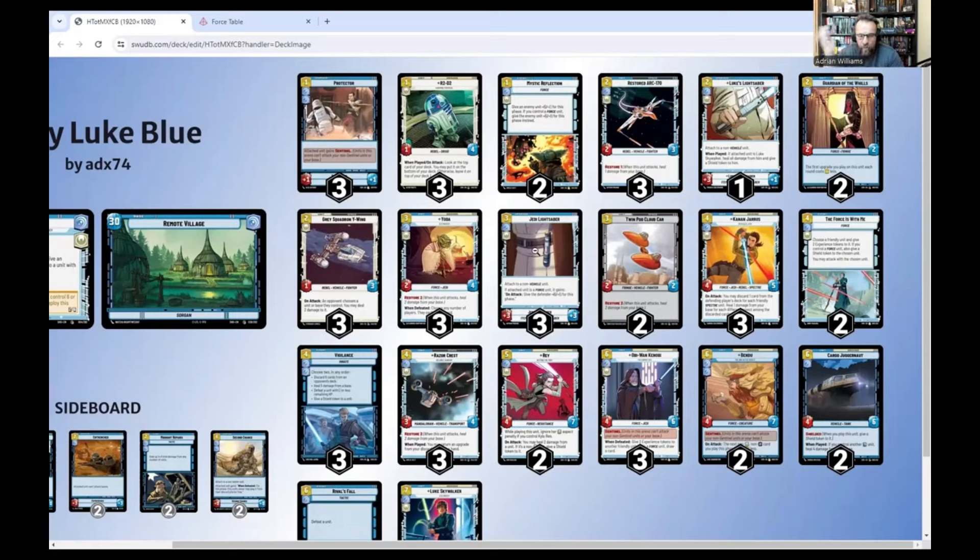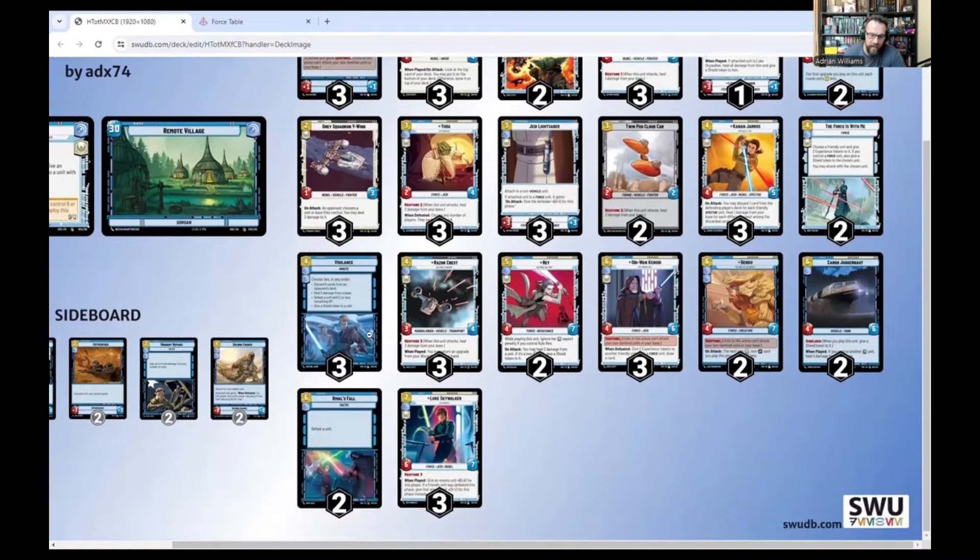Three copies of Jedi Lightsaber - incredible upgrade. Three cost, plus three plus three, and on attack the defender gets minus two minus two, which a lot of the time will just instantly kill a unit. The real strong card here is The Force is With Me, which is why I'm playing predominantly Force units on the ground. Choose a friendly unit and give it two experience tokens. If it's a Force unit, give it a shield, then I can attack with it straight away - increasing damage by two, and if it goes into the base it keeps the shield. And to me the strongest card in the game still at a cost of four - Vigilance. Discard six cards, heal base for five, defeat a unit with three health or less, give a shield to a unit. And because I can play it for two off Bendu, I've got to keep three copies.